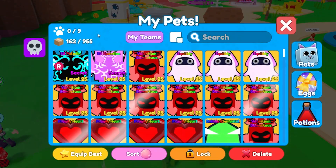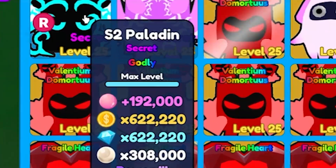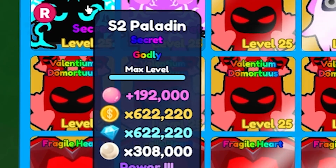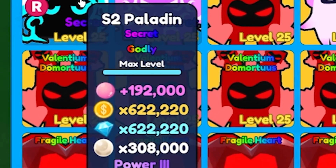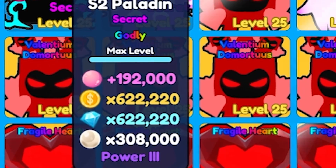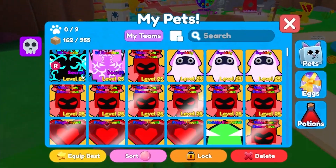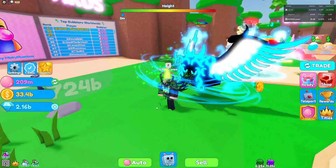That was the smaller one, so now let's check out the strong one — the Season 2 Paladin. 192,000 bubbles per click on the regular version, 622,000 coins as well as diamonds, and 308,000 pearls. This thing is absolutely ridiculous.